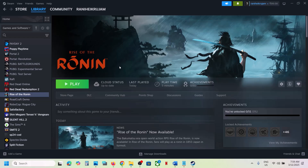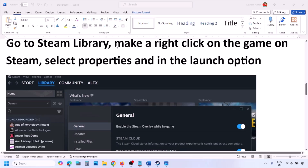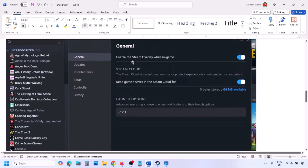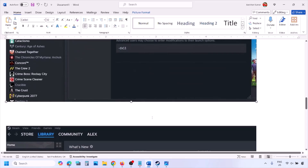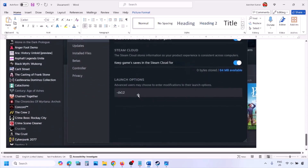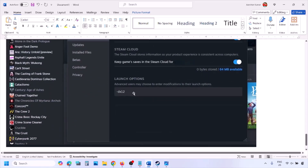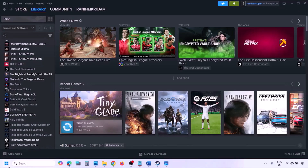The first step is to try DirectX 11 or DirectX 12 in the launch option. Go to Steam library, right-click on your game, select Properties, and in the launch option type -dx11 and launch the game to check. If that does not work, type -d3d11, and if still not working, type -dx12 and then launch the game and check.